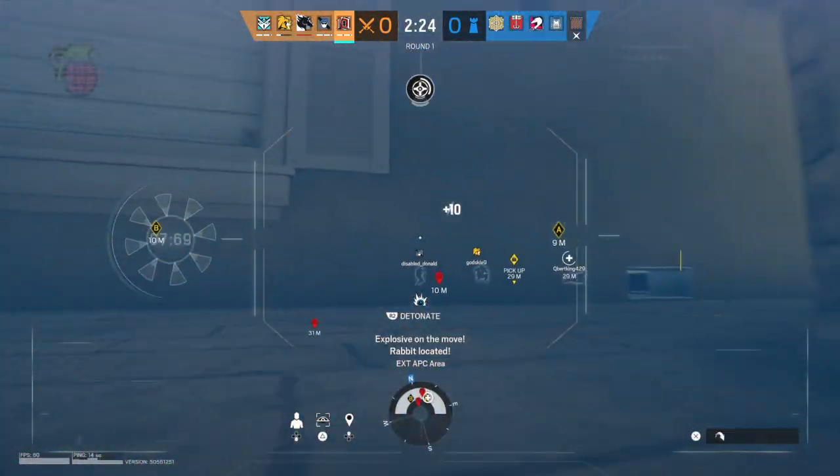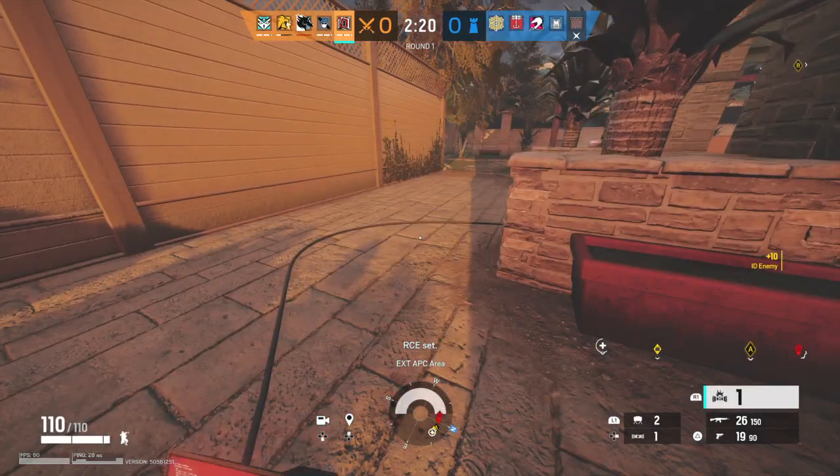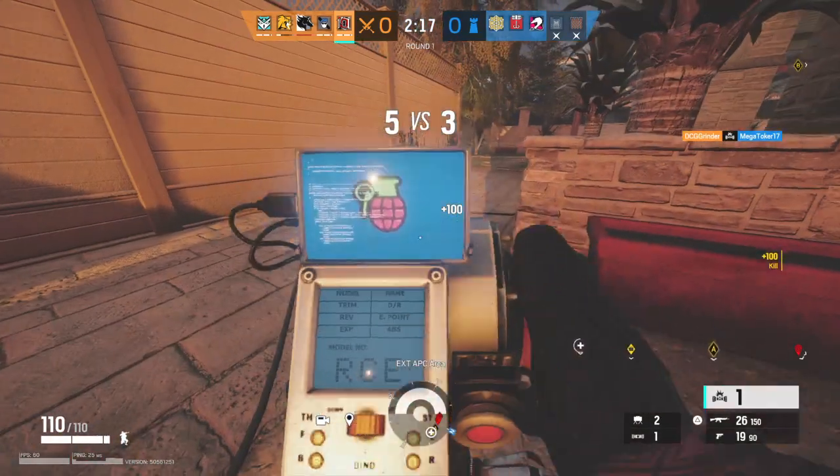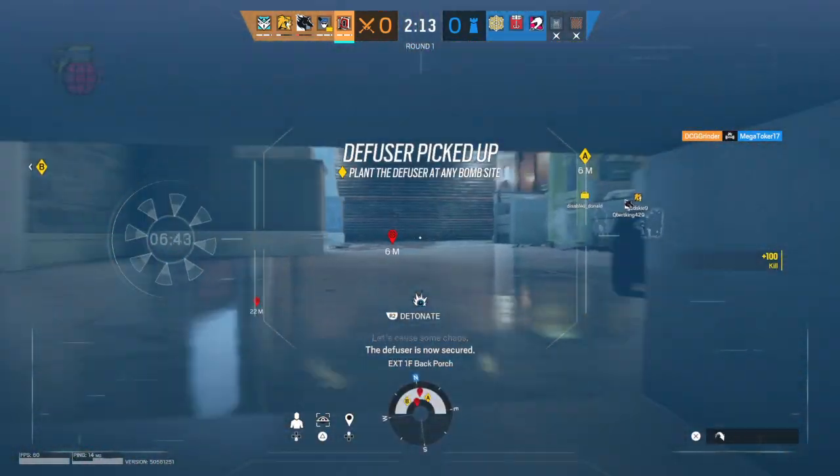Explosive on the left. Rivet located. Let's call some kill-out. The defuser is now secured.